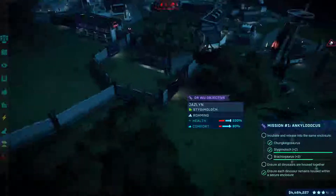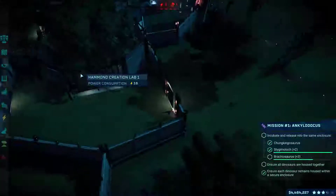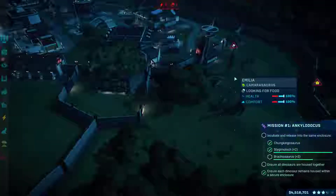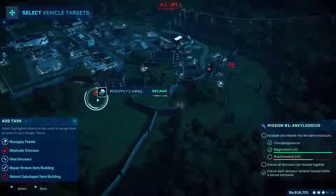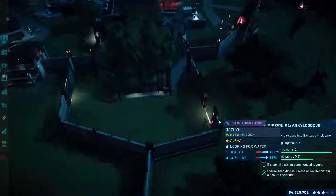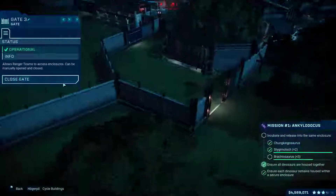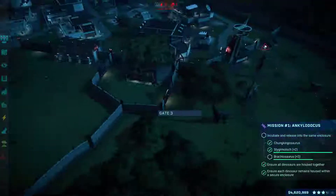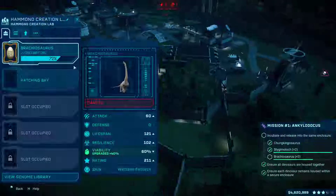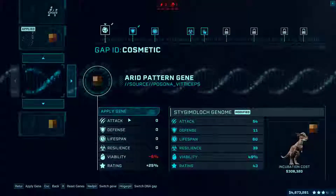I think she heard that there was another Stygimoloch over here. I want to click on the gate. The tall feeder needs refilling, so if they can please go and do that. I'll close the gate just now. So now we have two Stygimolochs, but we need more for them to be happy. I've tried the Steppe — how about the Arid pattern?